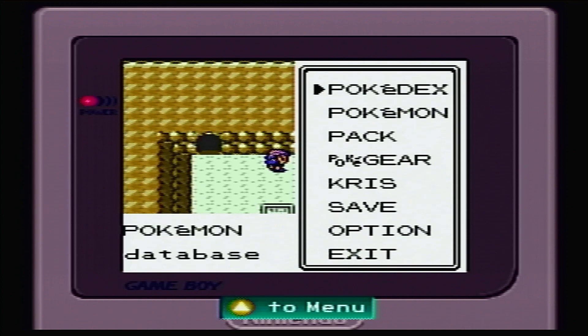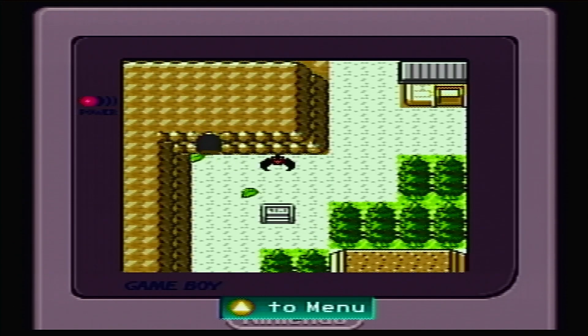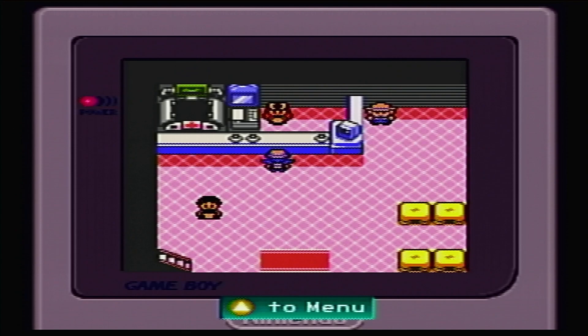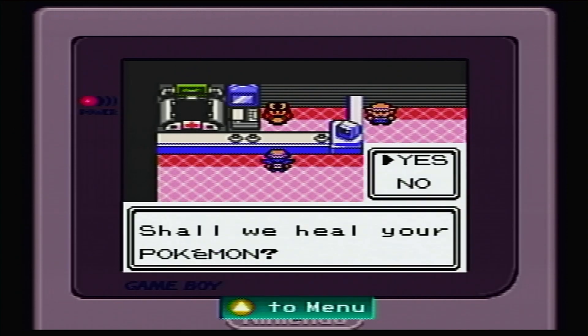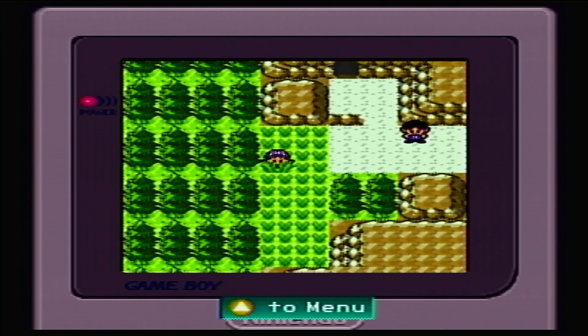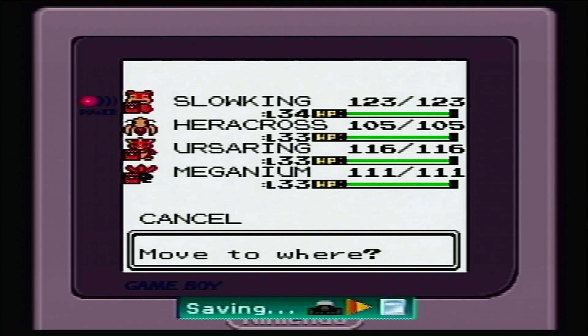So now all we gotta do is fly all the way back to the cave and take the other entryway that we saw on the upper left. After that, we will unlock every unknown inside the Ruined Mouth - I'm gonna cut to that. We're back. But first things first, this patch of grass right here actually does hold a Pokemon that we haven't caught yet - actually, two Pokemon. Let's see if we can find both of them.